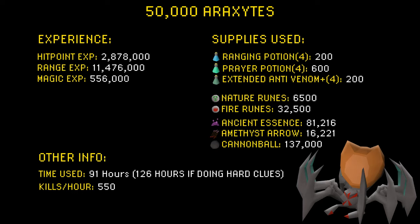When it comes to the supplies used: I used about 200 ranging potions, 600 prayer potions, and 200 extended antivenom plus potions. For the high alches I used 6,500 nature runes and 32,500 fire runes. For the venator bow I used about 81,000 ancient essence and 16,000 amethyst arrows. And for the cannon I used about 137,000 cannonballs.